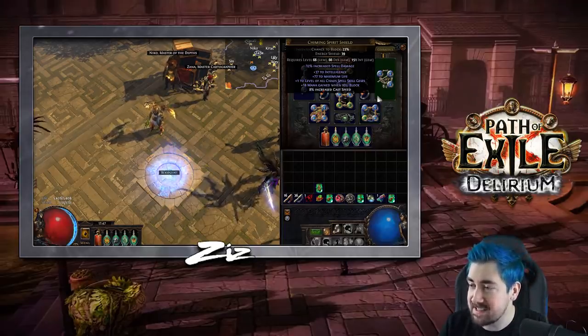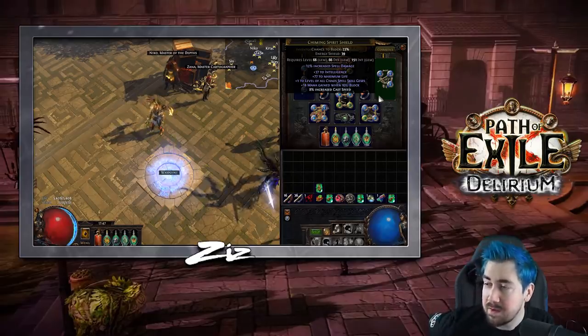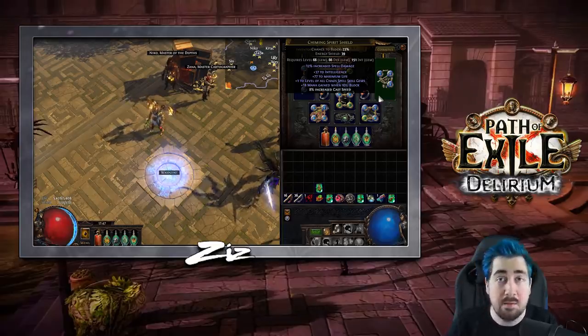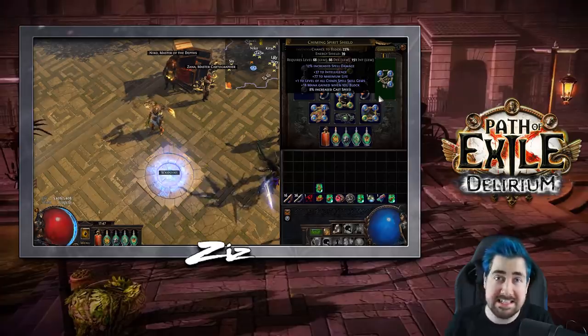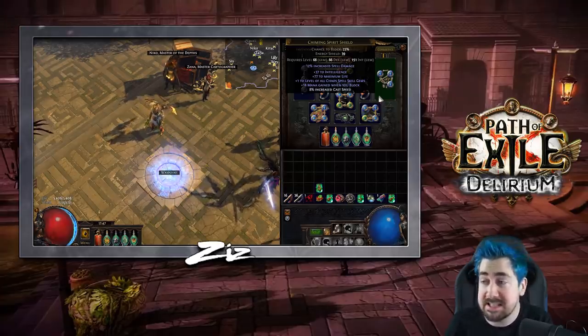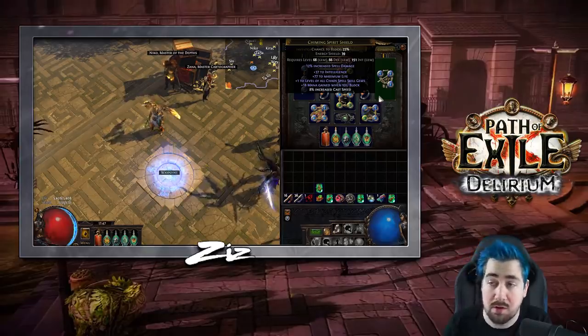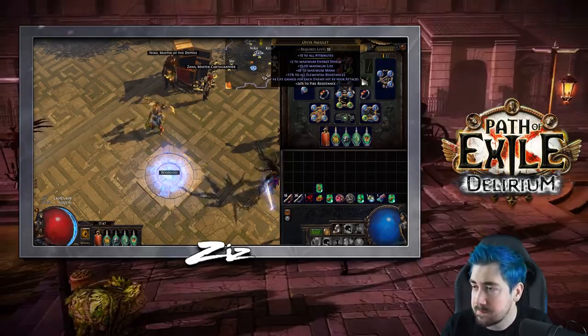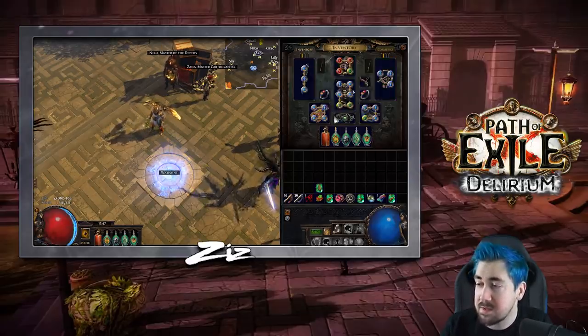On a life build, the only thing you're expecting on a shield is life, whereas on a CI build you'd want high energy shield plus one chaos — but on a life shield it's far more likely because you're only looking for two stats, and if you have an open suffix to craft resist, that's great. Helmet is just life and resist, same with belt and gloves as well.